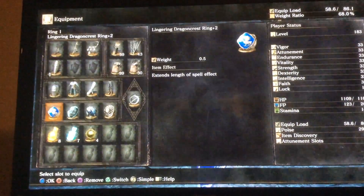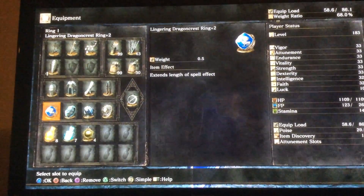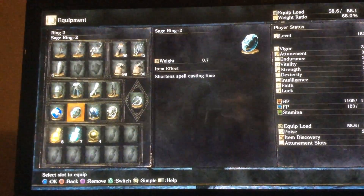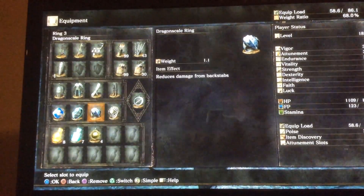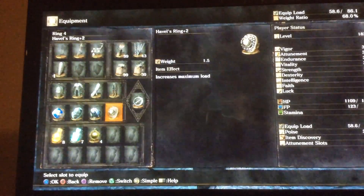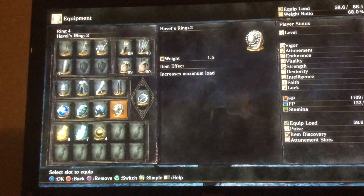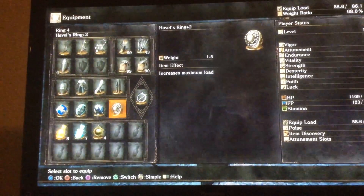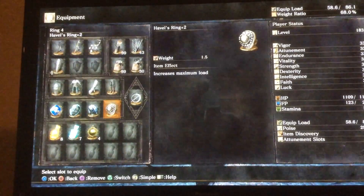The real thing is the rings. The Lig Green Dragon Quest Ring extends the length of spell effect — I'm on new game plus, so I've got the plus 2 version. Then there's the Sage Ring plus 2 to get the buff out faster, Dragonscale Ring to reduce backstab damage, and finally the Havover Ring plus 2 to increase carry weight, putting me under 68% of my roll weight, allowing me to mid-roll.